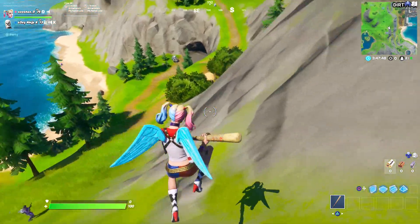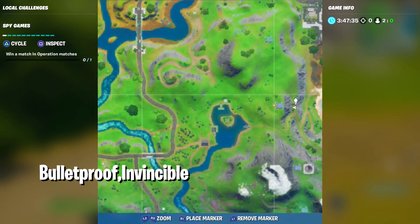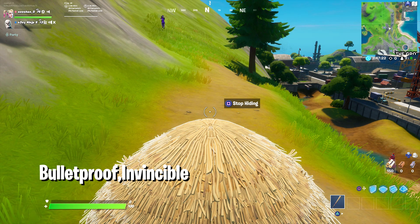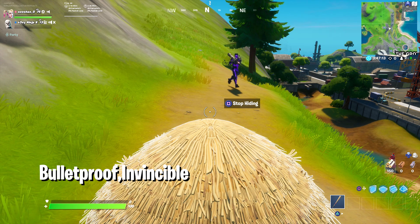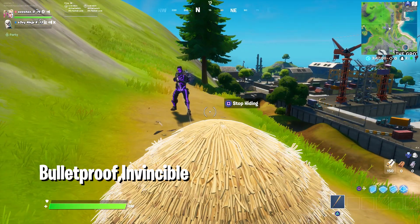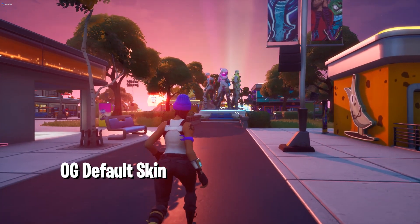The seventh glitch is the invincibility glitch — I posted this two days ago but wanted to include it in this compilation because it's so overpowered. There's a haystack or shack in a specific location — if you enter it, it makes you completely invincible, literally bulletproof. No one can shoot you with rockets or anything, and you can't even be destroyed by building. I'll use my other account to shoot rockets at myself and you'll see I take zero damage. This works in squads, duos, solos — basically every game mode.